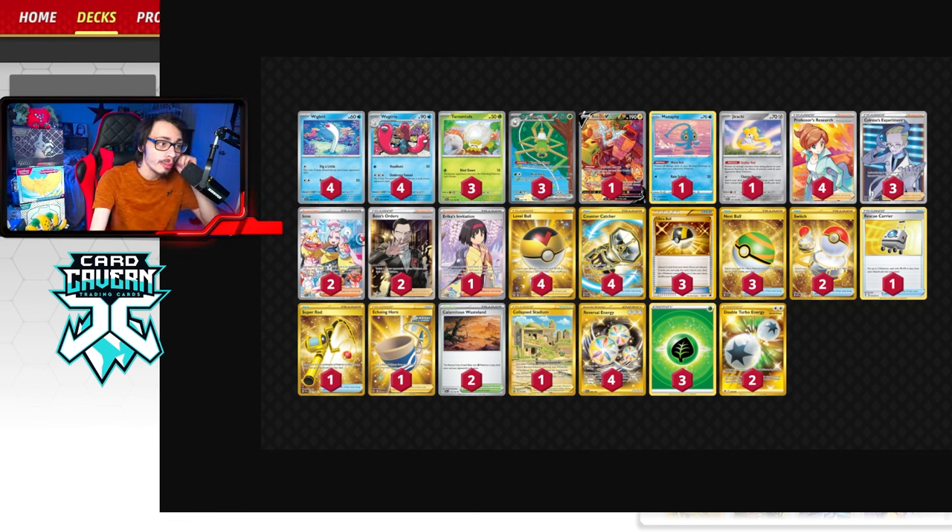I am playing a lot of draw. We're playing 4 Professor's Research, 3 Colress, and 2 Iono. We're not playing heavy Iono because you don't want to Iono your opponent — you don't want to put more cards back into their deck and make it bigger. It's still a good card to have in the early game. You can Countercatcher or trap something plus Iono them, making it very hard for them to move their active. Like if you know they have a Switch in their hand, you can trap something, Iono your opponent's hand down to like two cards, then start decking them out. So Iono's still really good.